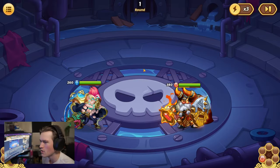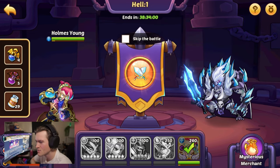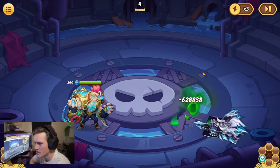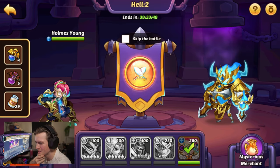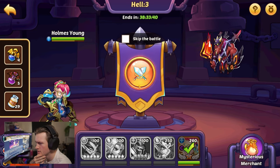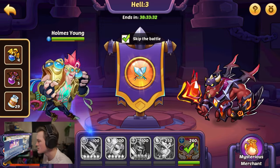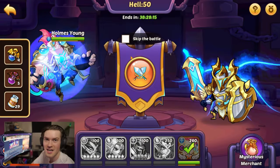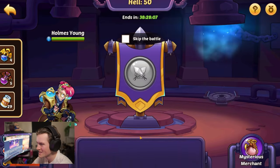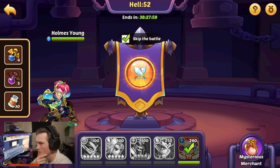We're all the way at Nightmare 100 — not a single problem along the way, didn't use any potions, and it's almost a one-shot. That means we are in Hell difficulty. Is this going to be as easy? No, but they're still not doing a lot of damage. Is it actually an easy Hell 50 as well? There's no way we can get through the entirety of Hell... well, let's do another skip through and check at Hell 50.